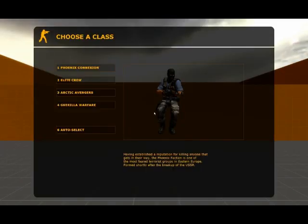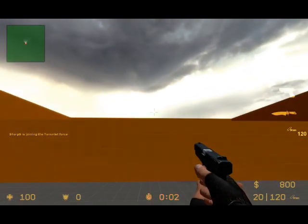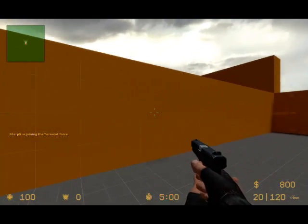It'll get rid of the white effect on all the guns and everything, and the HDR will work properly. So remember, put a cube map in your level, and type build cube maps in the console.